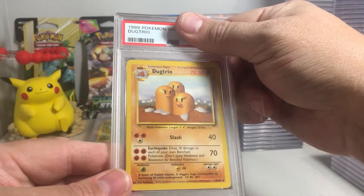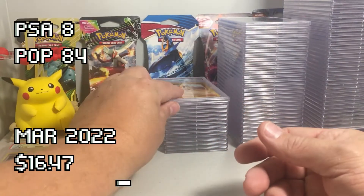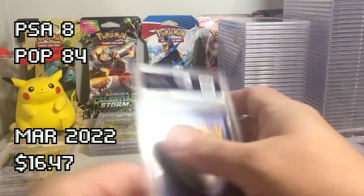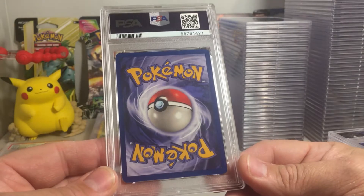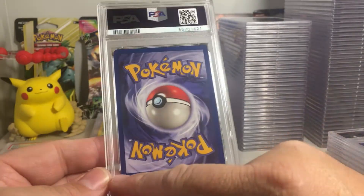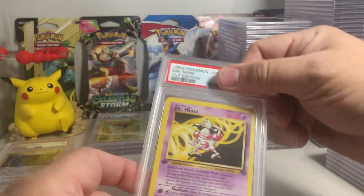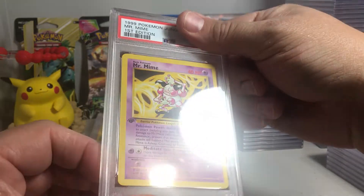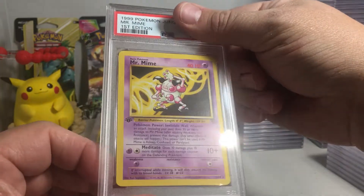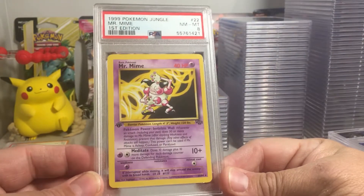Definitely some whitening on that edge and a couple of white spots — the Dugtrio from Base Set. Overall not bad, good coloring on that card, maybe a stronger 8. PSA 8 on that one. This one has a little bit of edge wear on the corners like it's been played — Mr. Mime first edition from Jungle. Probably a strong 8. Yep, PSA 8 on that one.